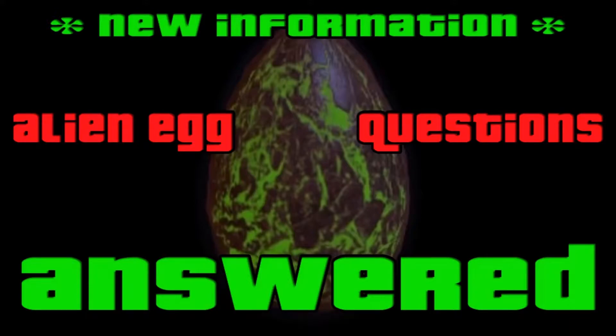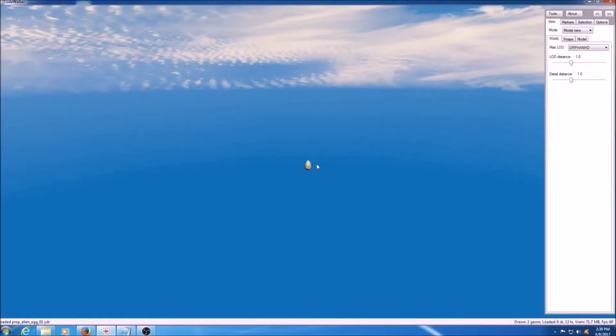Hello and welcome to the next installment of Killer Game Shit. I'm your host Killer Calamity, and on today's episode we will be talking about the alien egg and its possible whereabouts in-world. This is going to be a shorter video than normal since there isn't that much information on the egg at all, but let's see what we can learn. Let's get right into it.